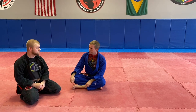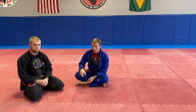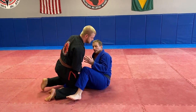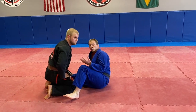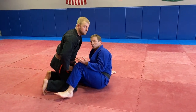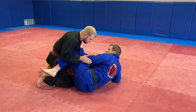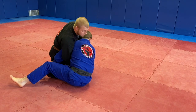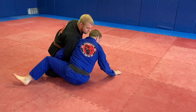In this half guard series, we're still talking about attacking the leg in between. Last time we discussed it, it was too late to do the wizard. This time Brett hits a wizard on me almost right away. We'll start again from half guard knee shield — I close my distance, come up, and I get wizarded right away.